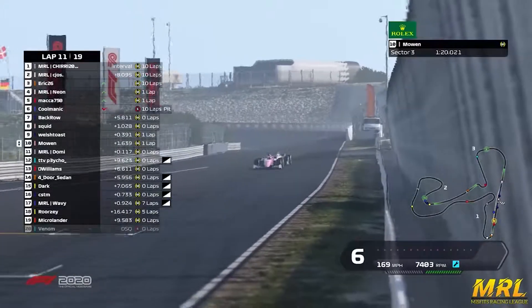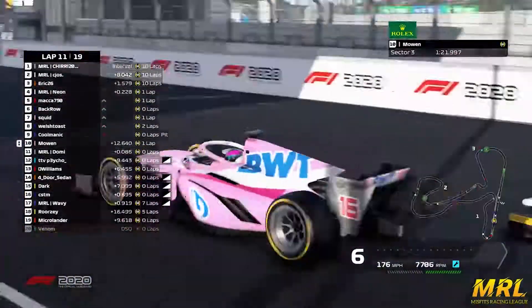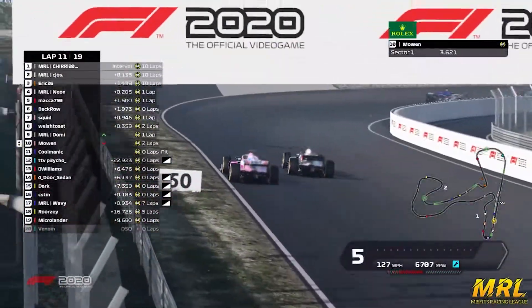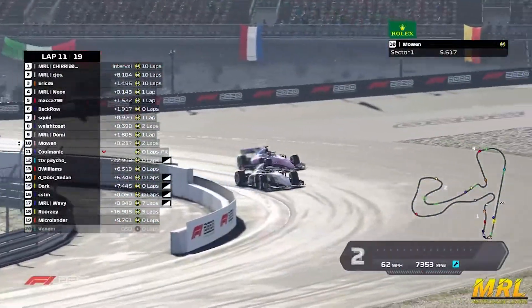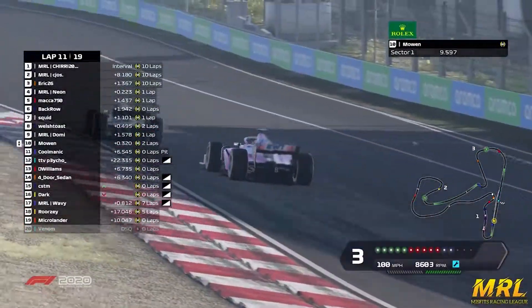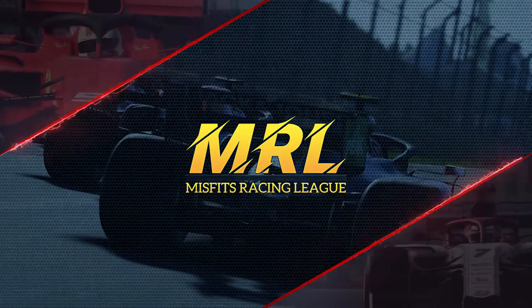Kormelik's into the pit lane. But Domi, DRS wide open, slipstreaming Moen straight down into the inside. Moen is a very respectful driver — he's not going to give Domi any problems overtaking through there, and he knows that he just needs to try and find a way back past when he gets DRS.